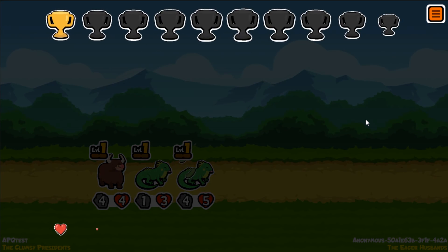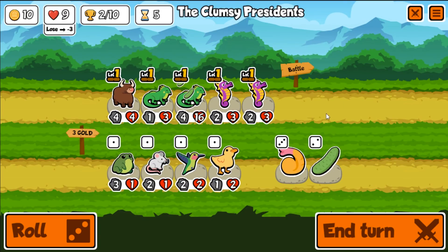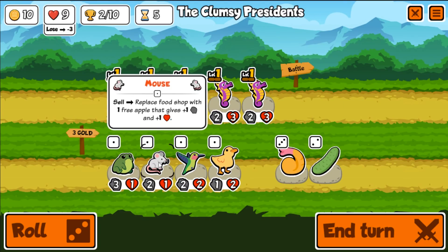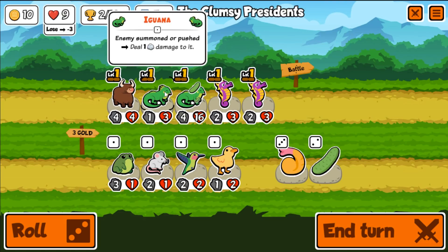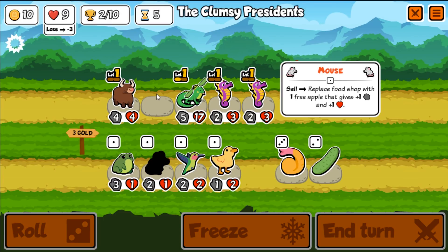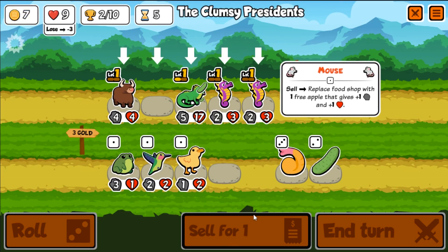I don't really want to get any pets that don't fit the build — a lot of them are strawberry pets and we don't really have any strawberry things going on. That's a frog, not a toad. Replace food — when we sell you, you replace the food shop. Let's merge these guys and get the mouse. Sell the mouse — it's gonna give us an apple which I'll give to the iguana. The apple gives plus one attack and plus one health — a little bit of attack for the iguana, which will be nice.